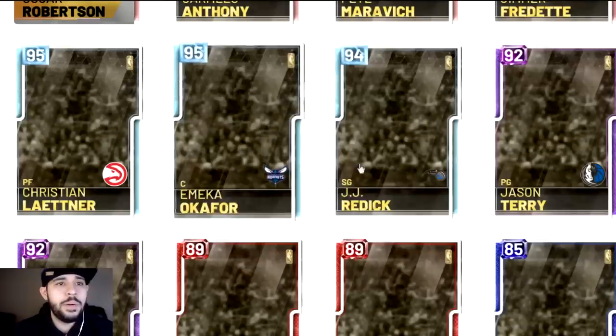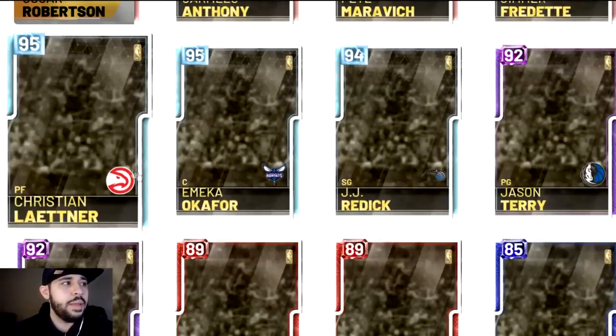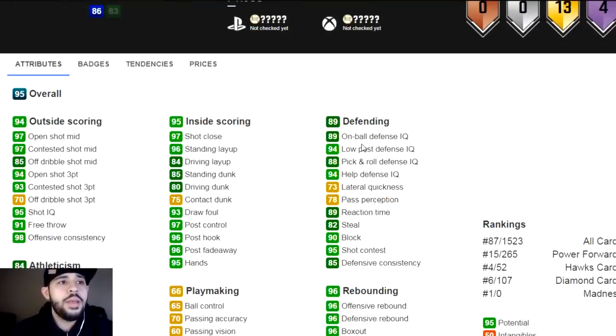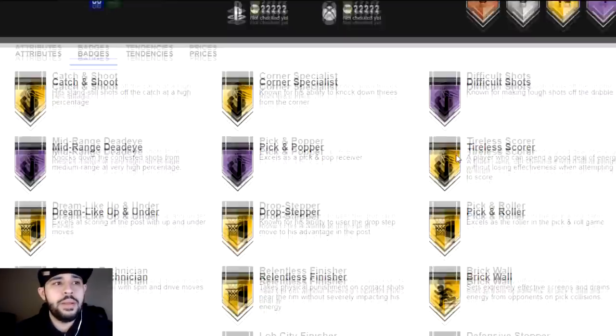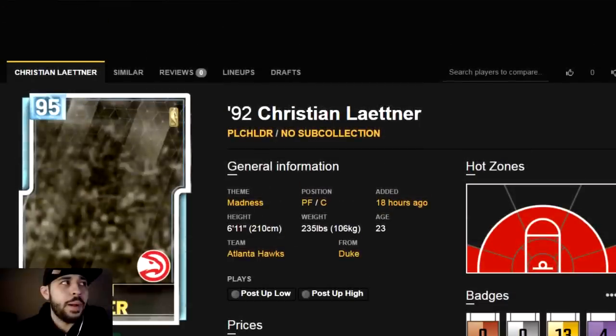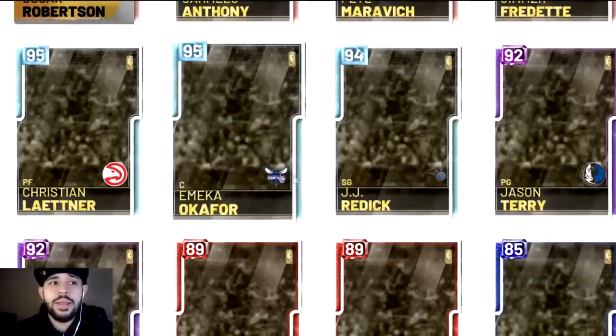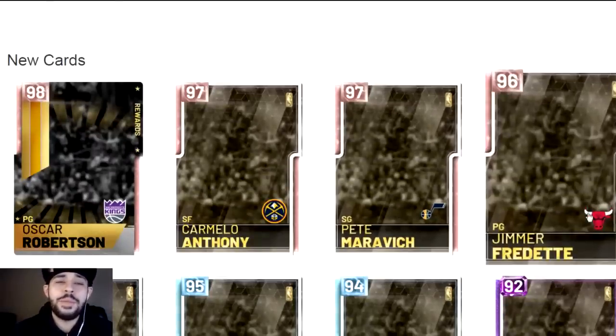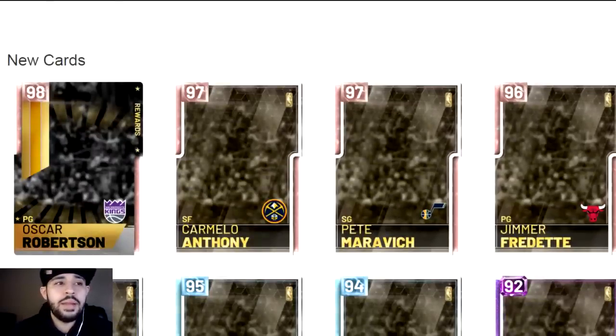They don't have pictures yet so I'm not sure what they look like. Christian looks pretty good — college promo, 89 on-ball defense, driving dunk. This collection is gonna be nice. Leave a like and subscribe, and as soon as they drop I'm gonna open some packs.